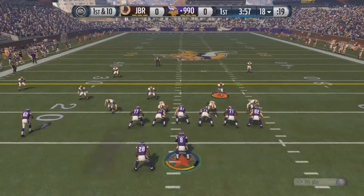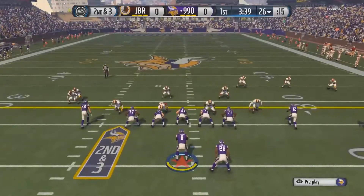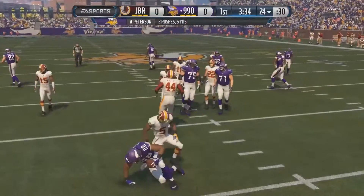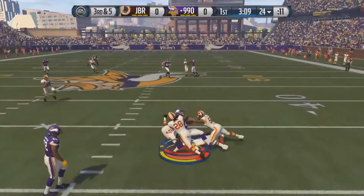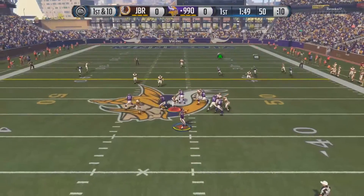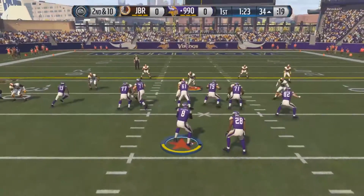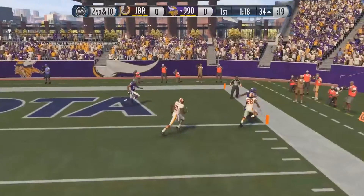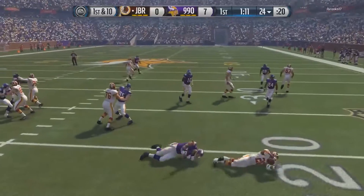Here we go against the Redskins. First play of the game with Adrian Peterson — a nice little run. Maybe the run game will be very good today. But we get stuffed on third down, third and five. We're gonna run it with Culpepper, hopefully he doesn't fumble — he's kind of known for fumbling lately. Here we go, one of my favorite plays with Hilton tiptoeing to the end zone — touchdown! Finally we get a touchdown.